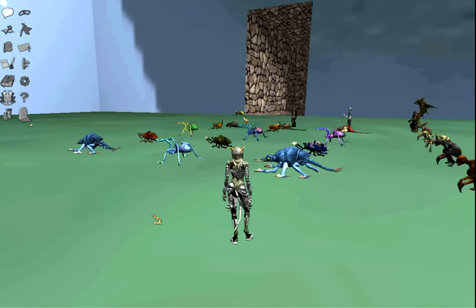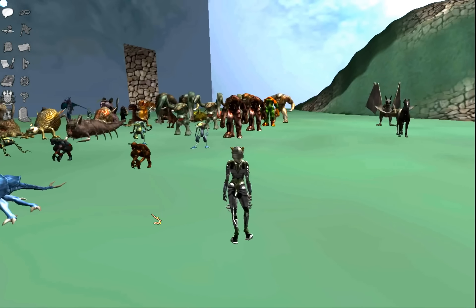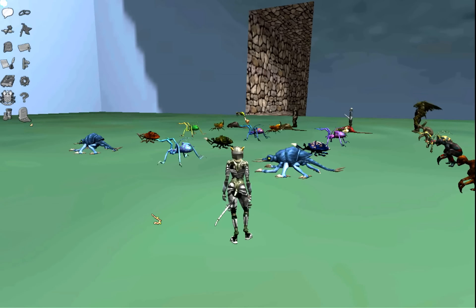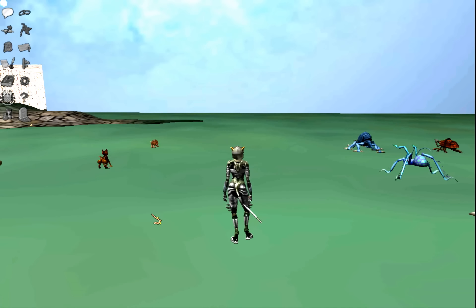And that concludes our look today at the NPC room — one of the areas that game masters have access to that players don't, but an area we use from time to time, especially when getting set up for one of the events that we're putting on. I hope you've enjoyed this behind-the-scenes look at the NPC room in PlaneShift, and I look forward to doing another video sometime soon from the perspective of a game master.